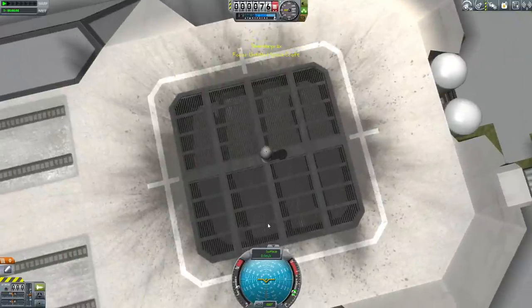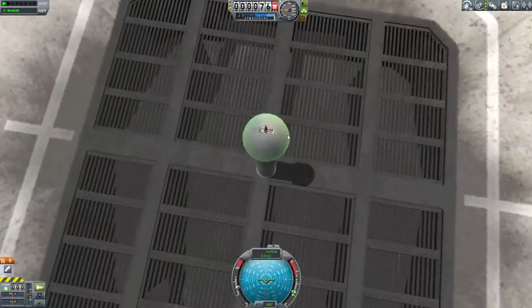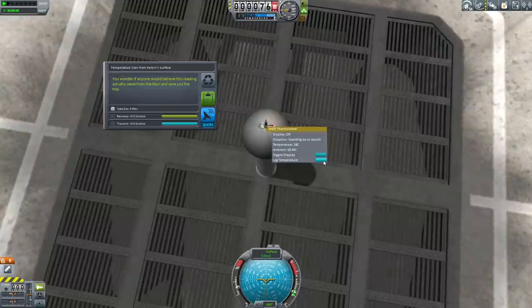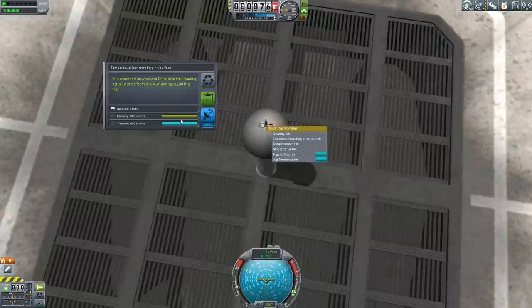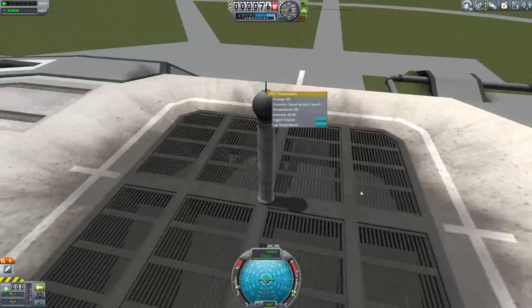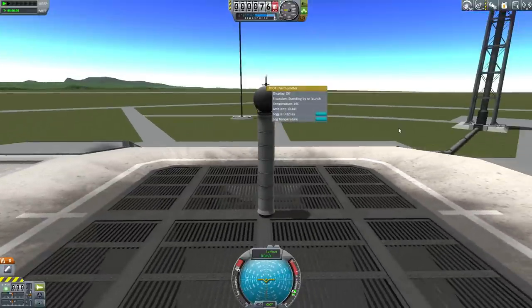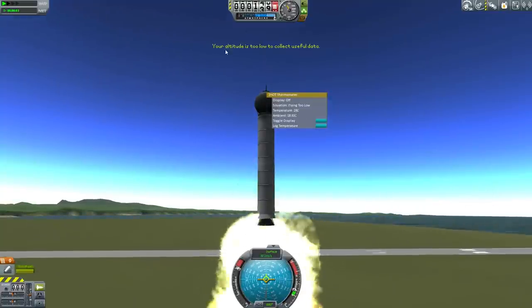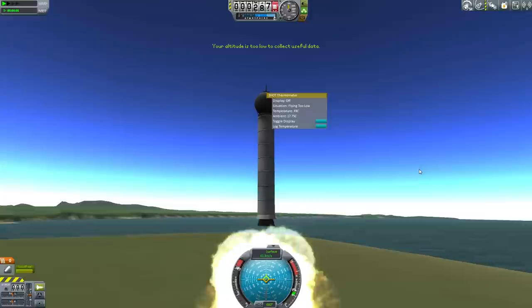Let's launch. Now, in normal Kerbal Space Program, what you're doing right away is you're immediately wanting to log temperature. Temperature scan from Kerbal's surface — zero science. Yeah, that's not going to work. You've got to get up into the air. Moreover, you've got to get up above 12,500 meters. So if you log temperature — nope, your altitude is too low to collect useful data. Let's get above 12,500.